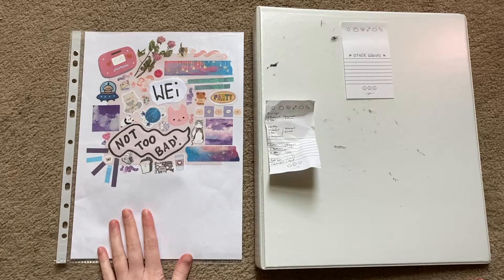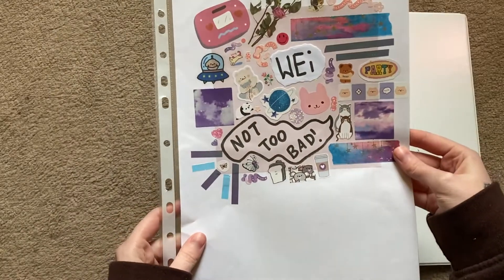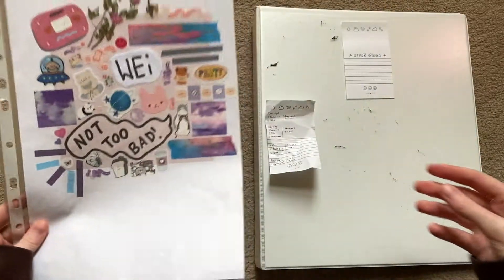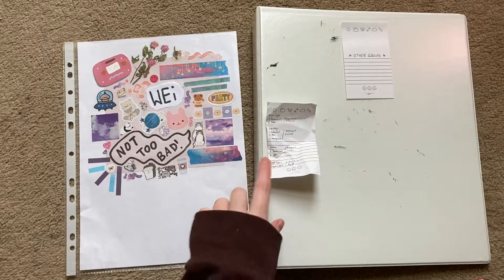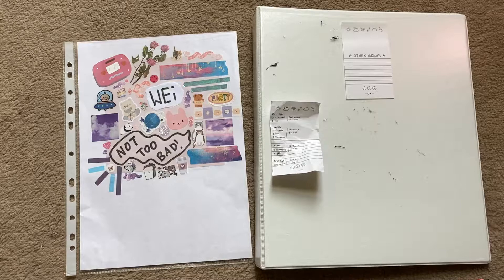I have my divider page here, which I went a little bit mad on. I had way too much fun with it, but I think it came out super cute. I have my list of things that I will be setting up — I accidentally crumpled it because I thought it was rubbish and it wasn't, then I felt really bad. So let's just jump straight into it.